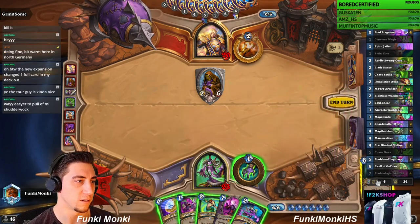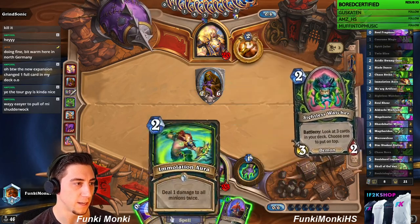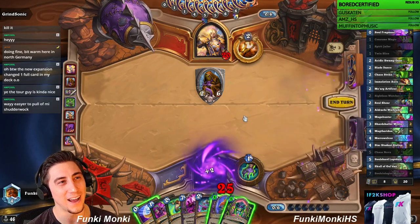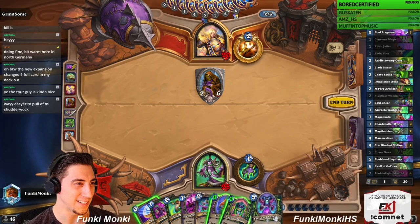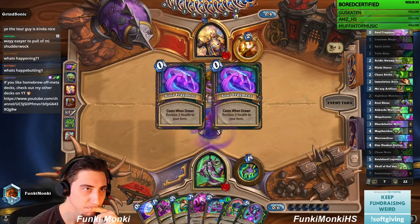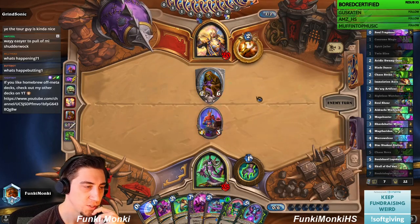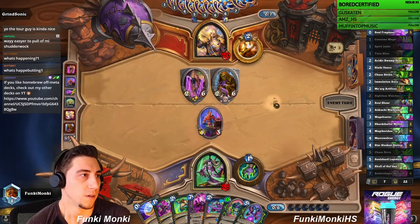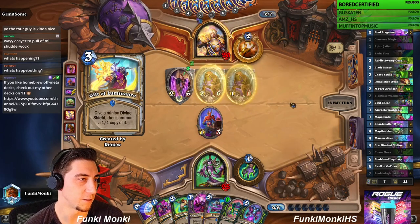Let's go Skull of Gul'dan here. If he wants Grave Rune or Apotheosis I do have the silence, so no... shoot, I would definitely want the discount on that. I guess for now I'm just doing this. Militia basically gets me a full board right now.